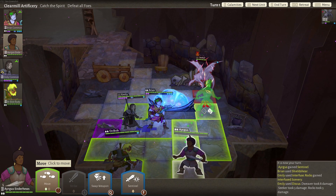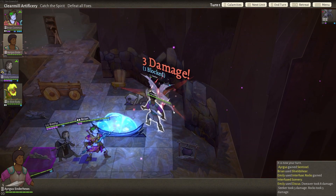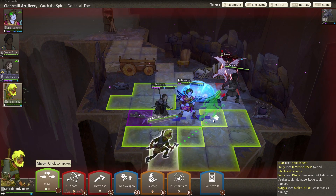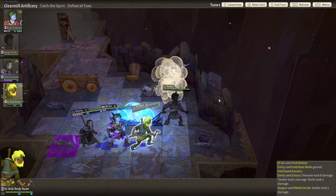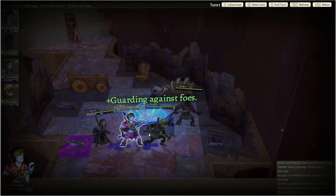Let's give Argus a chance to get the kill here. Three damage — he needs some better gear for sure. We'll move you here and take the shot. Goodbye. So we're down a couple enemies now.